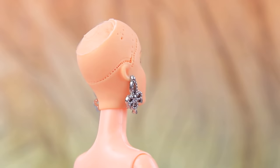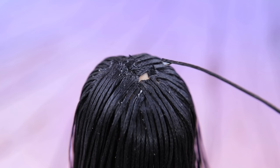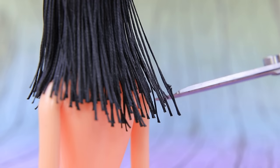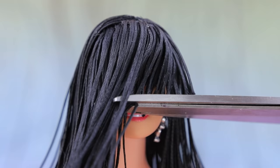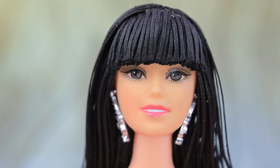Remove the blonde hair. Dark hair is much more popular in Egypt. Barbie looks beautiful even without her hair! Cover the head with thick threads. Trim the ends. And cut bangs. Cleo's hairdressers must have known a lot of beauty secrets! Her hair shines like silk!